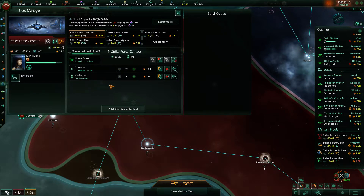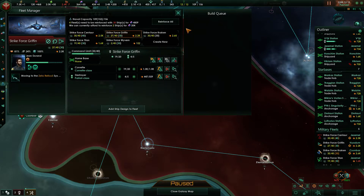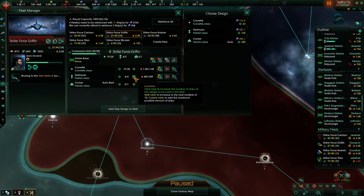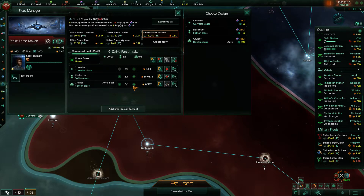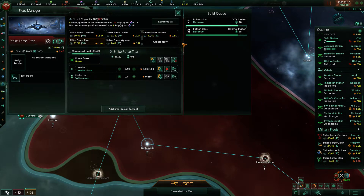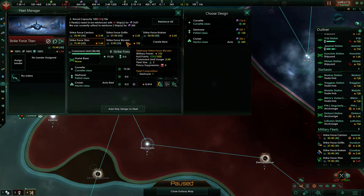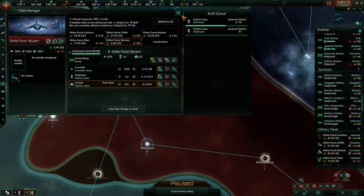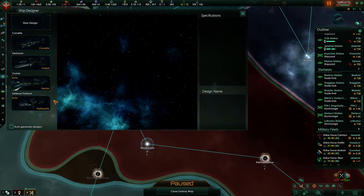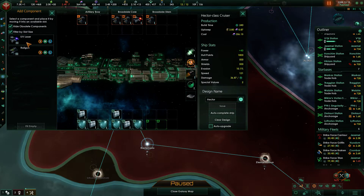We are going to reach the naval capacity soon, so we need to take that into consideration. Let's add a cruiser into the design — we are going to have to design the cruiser before it ends up becoming a horrible auto-created thing.